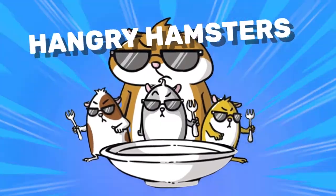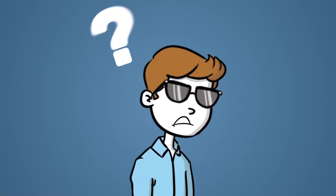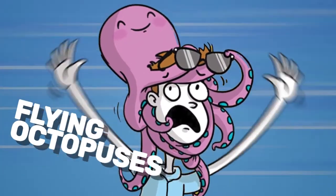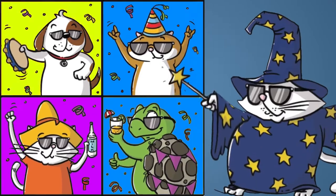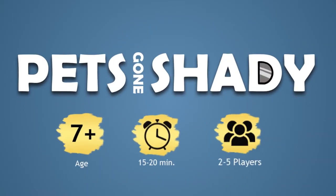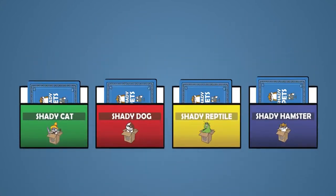Hangry hamsters, naked turtles, flying octopuses that love to hug faces — your shady pets have disappeared and it's up to you to find them. In Pets Gone Shady, two to five players are trying to figure out the secret identities of the four pet cards that are hidden in the mystery card holders.